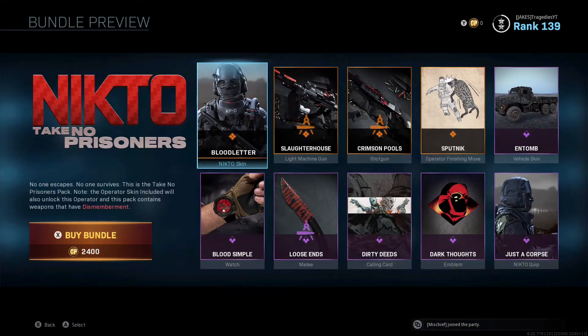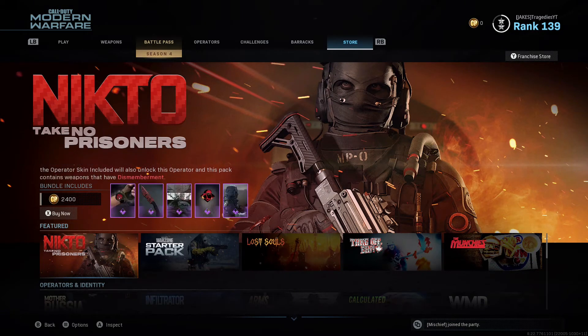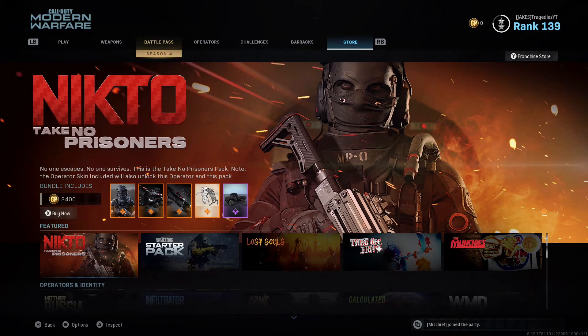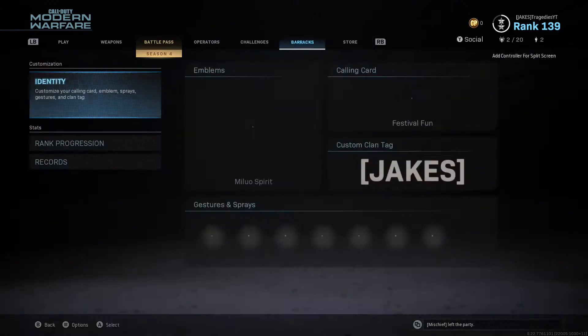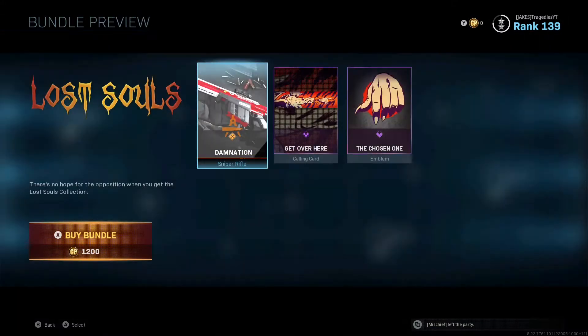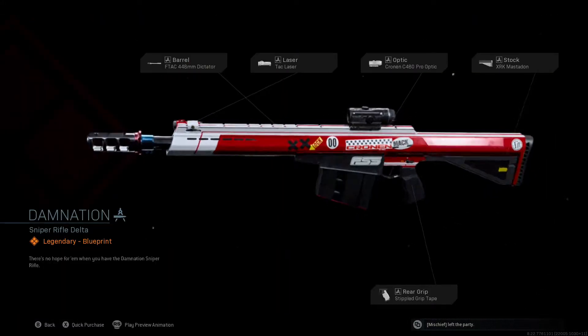What's good YouTube fam, today I'm gonna be showing y'all how to unlock the brand new Rytec AMR, or the Barrett 50 cal, in Modern Warfare. I got the fastest method possible. What you're gonna want to do is head over to the store, go to the Lost Souls bundle, get your mom's credit card, and buy it — you'll immediately unlock the Barrett 50 cal, and that's all you have to do.